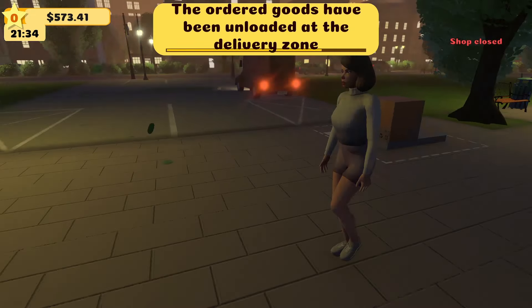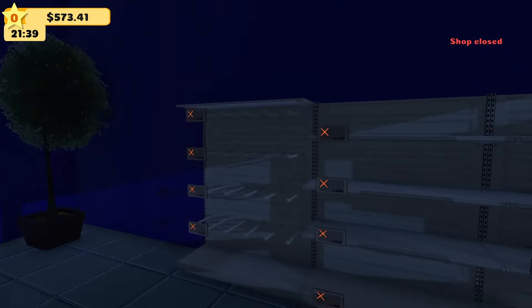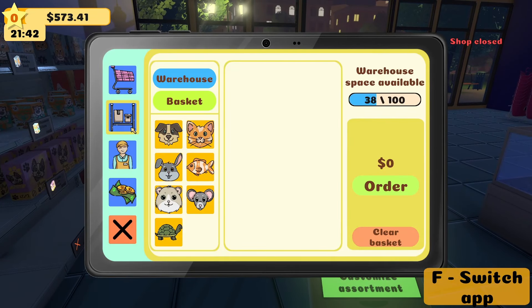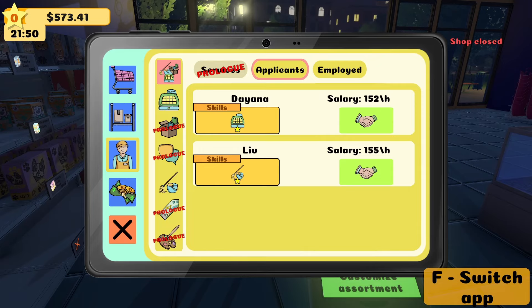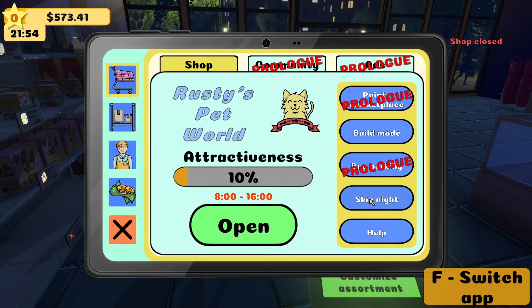The goods have reached the delivery zone — let's move it all to the warehouse. All of it goes in. Now we're going to put it up on the shelf, but actually I'm going to wait until morning because this makes no sense to do at night when people can barely see anything, including me. Oh, an applicant! Yeah, Braxton — we're going to hire you. I also wanted a cleaner and we can get one — nice! Skip the night.